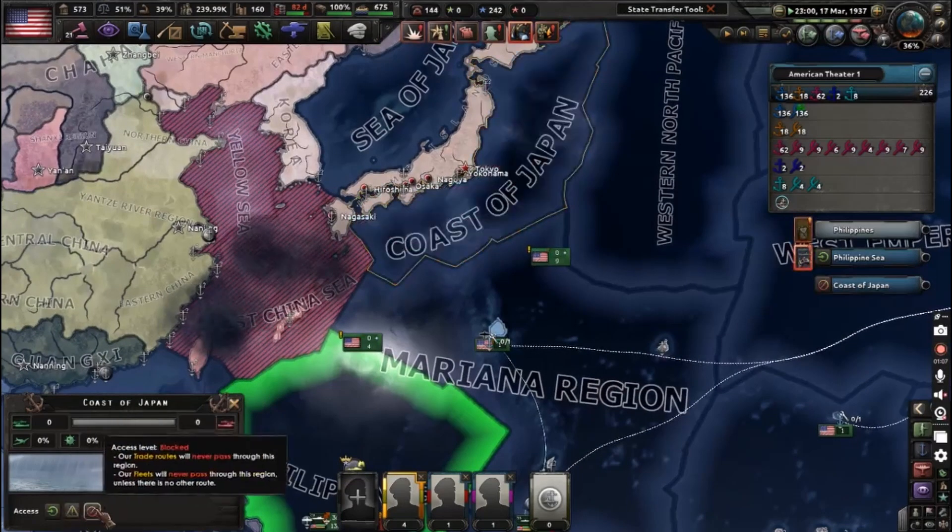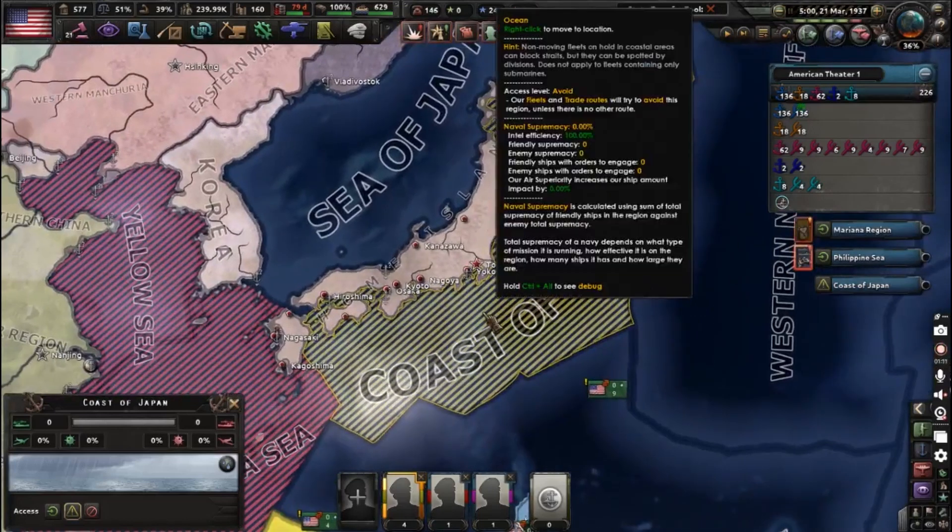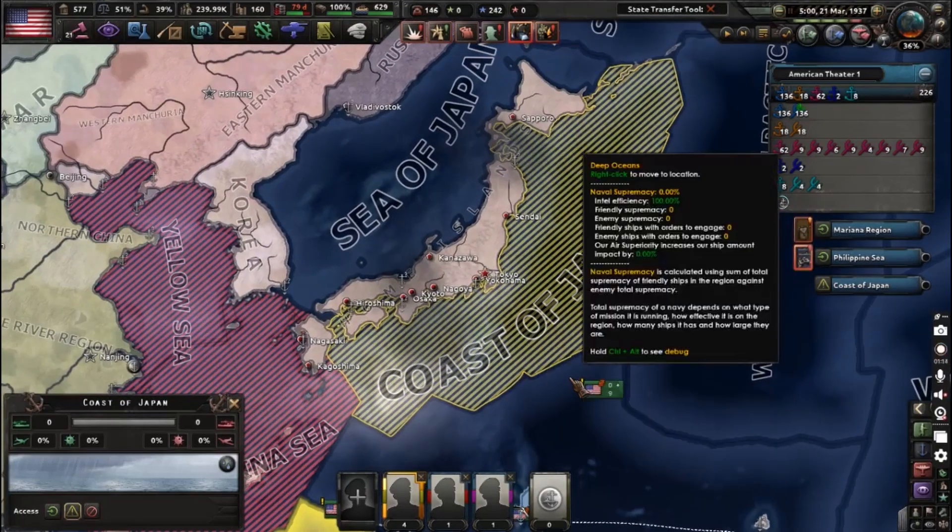Of course you can cycle these. Caution means your fleet will try not to go onto this naval tile.